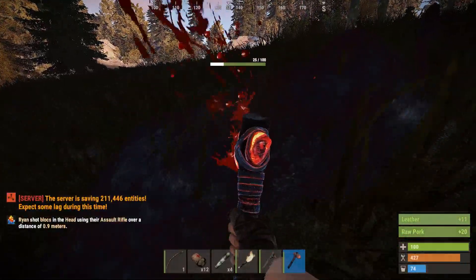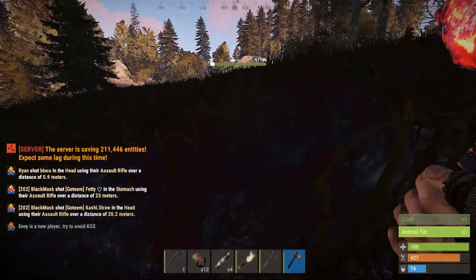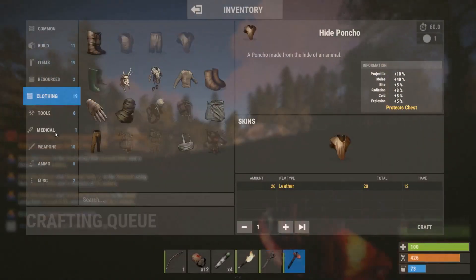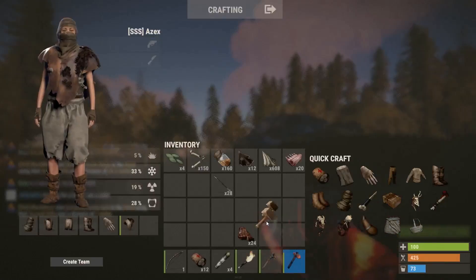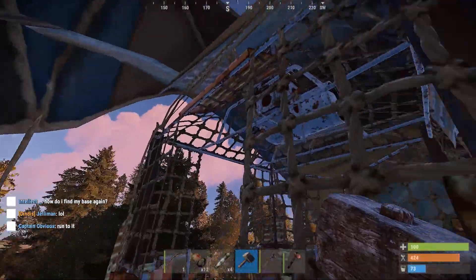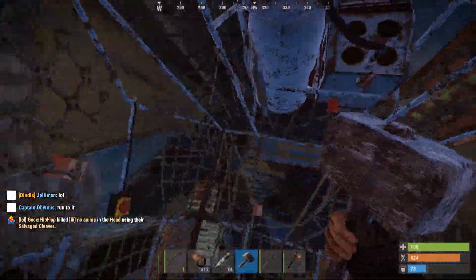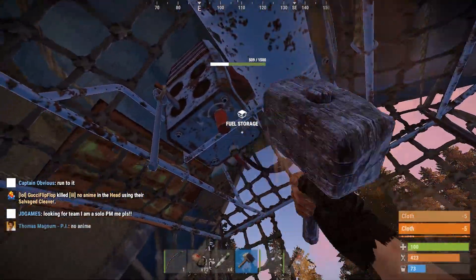The first step is to get low grade and cloth. If you don't have this stuff, you're not going to be able to do anything. The cloth is necessary for repairing the balloon that you're going to have to find, and the low grade is used to fly it. You're also going to need a hammer — just a little bit of wood. Once you find the hot air balloon you're ready to go, and you can do this as early as five minutes into the game.